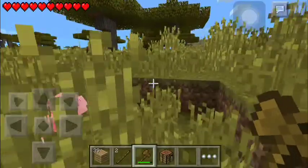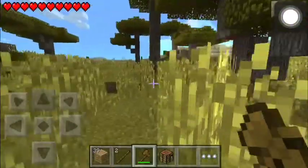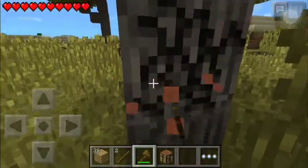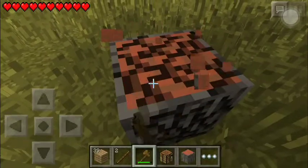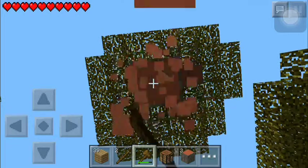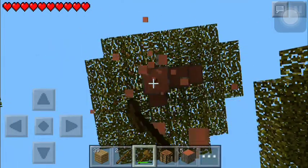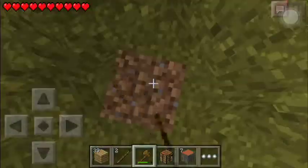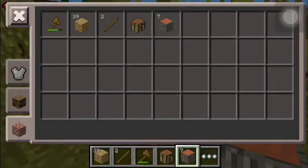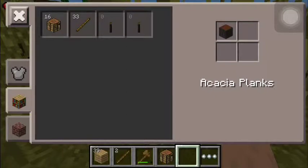Alright, I'm gonna go ahead and start building a house in this biome. I'm gonna grab some of this orange acacia wood. I'll work on chopping the tips of the trees off offline, so you guys don't have to worry about watching all that boring stuff.